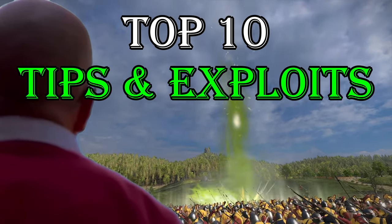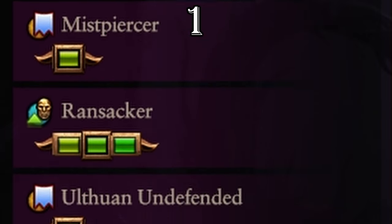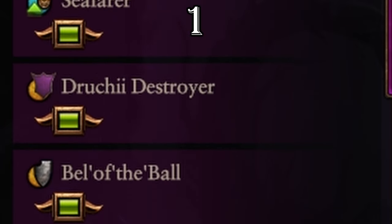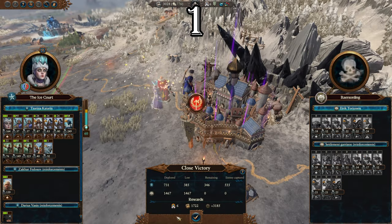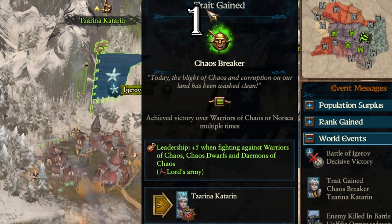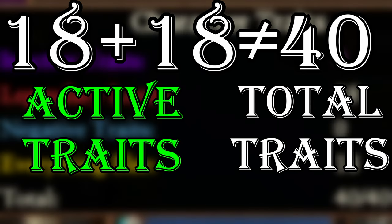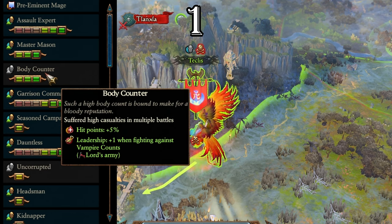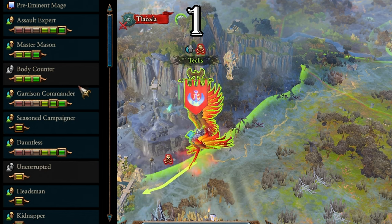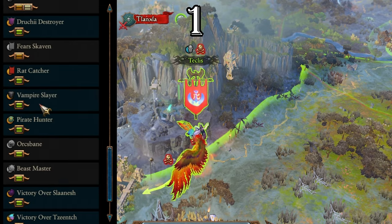The top 10 tips and exploits you have to learn to master Warhammer 3. Lords can acquire active traits by performing certain actions on the campaign map and battlefield, such as defeating legendary lords multiple times and earning race-specific leadership buffs. You can get up to a maximum of 40 traits, but there is another sort called an inactive trait. These inactive traits take one slot toward your maximum 40 and are utterly useless until you convert them to active traits.